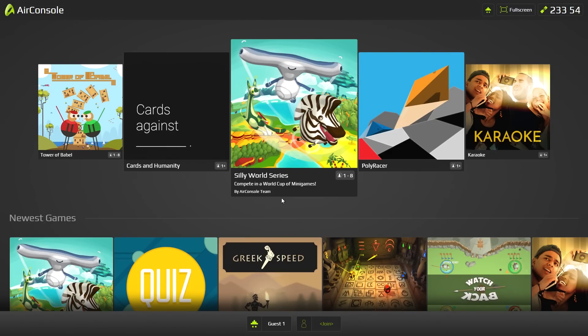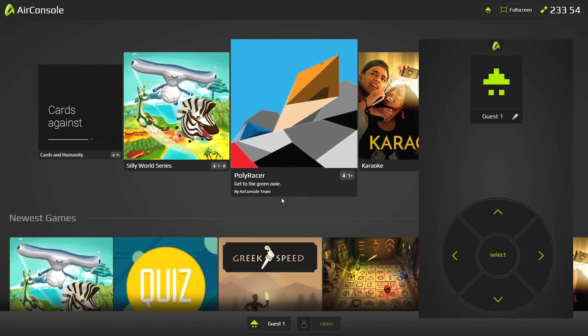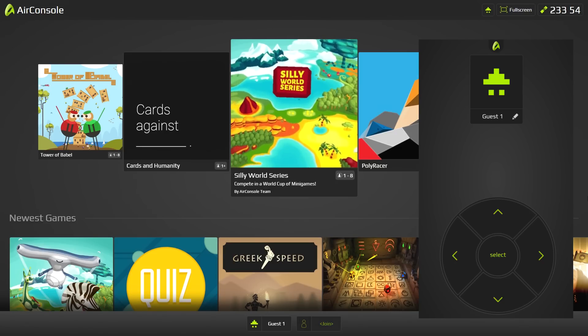I'll put on screen what it looks like on my phone. Right now it's like a game pad and it has me logged in as Guest Number One. I can use this as a remote control and select different games. I'm going to move my mouse out of the way.